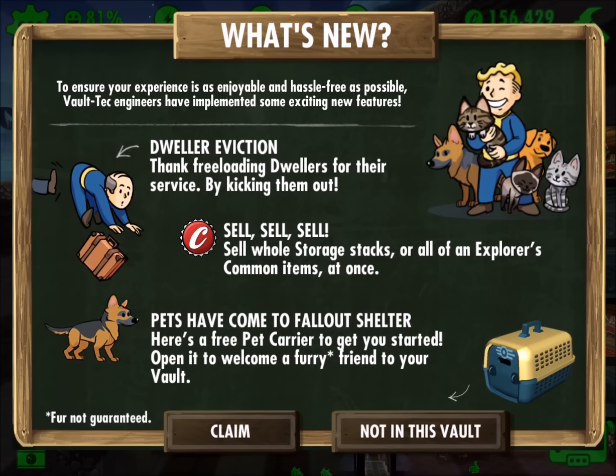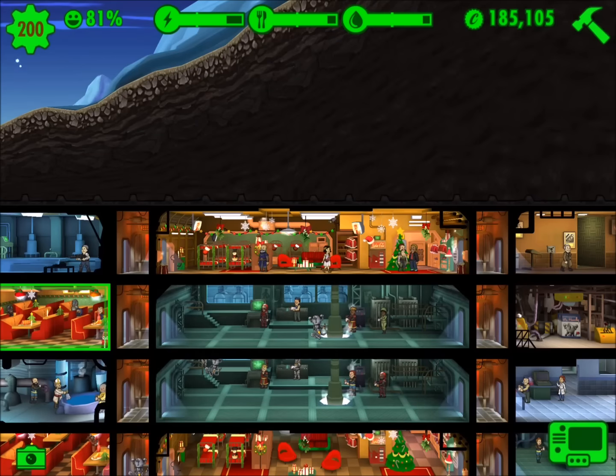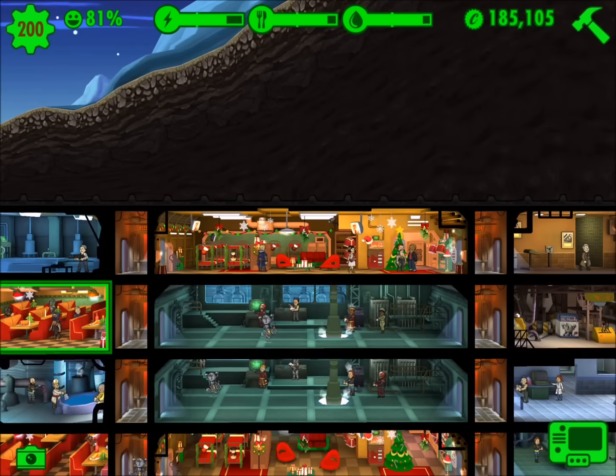So a pretty exciting new update with Fallout Shelter. You can now evict dwellers if they're slacking or you just want to get rid of them. You can sell items all in one click of a button, especially common items when your dwellers come back from the wasteland. And the part I'm probably most excited about is the pet carrier. Now you can either buy pets, or when you log on for the update you get one pet carrier, and you can attach those pets to your dweller as they go out in the wasteland.